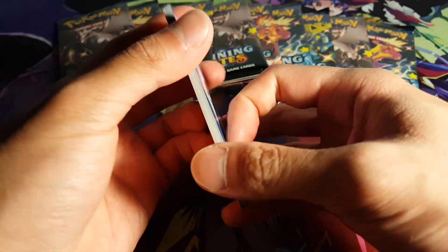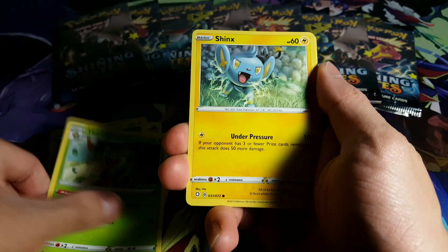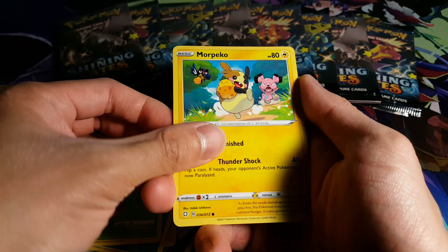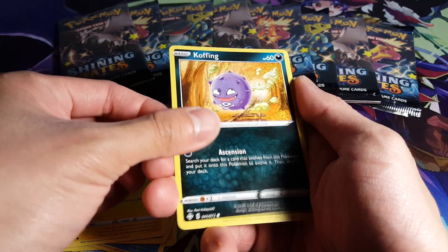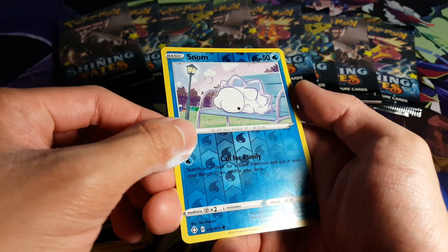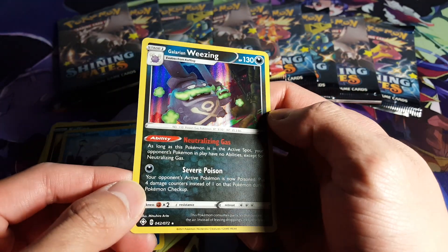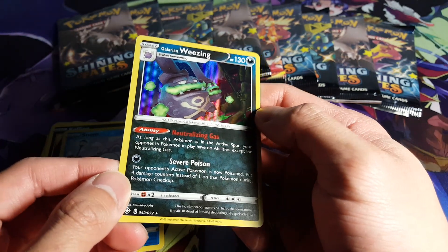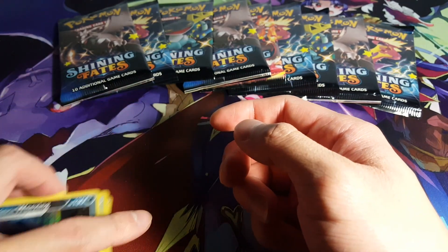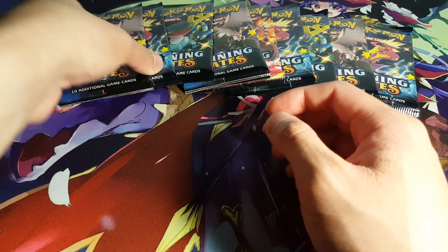We'll take the top 4 cards, move it to the bottom. Let's find out what we get. So a bit of repetitive cards here - that's no surprise whatsoever. But we have a Reverse Holo Snom - not bad at all. And we have a Galarian Wheezing. It is a Holo, which is nice, but not a particularly significant card in any kind of way. Though getting a Galarian Wheezing for the first time is definitely fantastic.